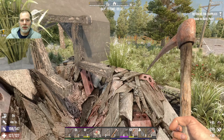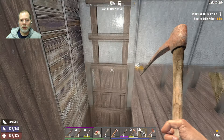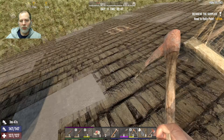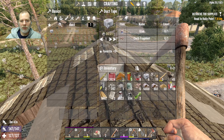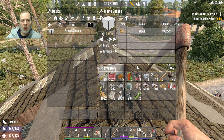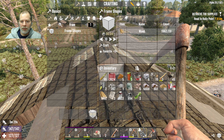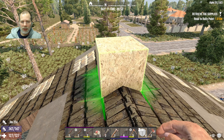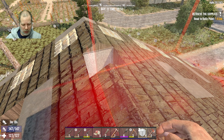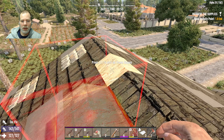I'll probably do a bunch of this in a bonus episode too, but let's get the roof put back on. Let's find a frame block — frame shapes — craft like 10 more of these. Let's go like this and do a shape. You know what, let's just point at this one and copy shape — there we go. And then we can upgrade that.